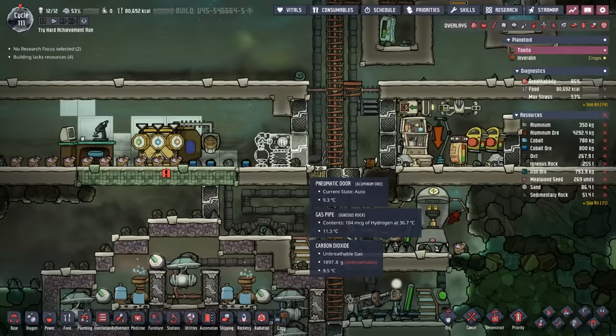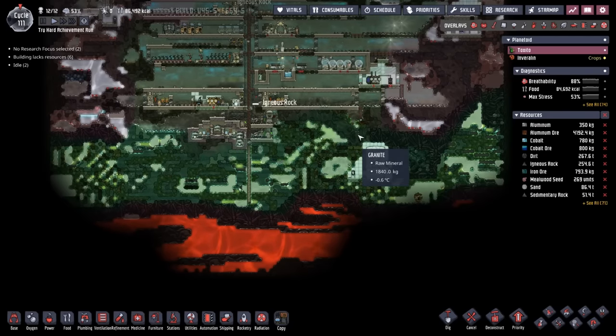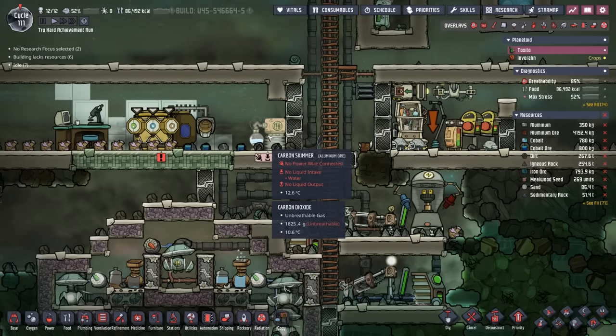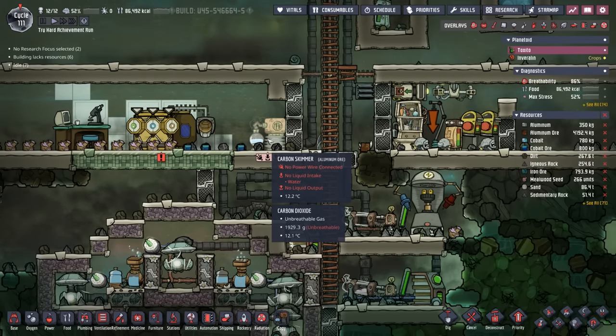I'm not even sure how I ended up in that huge conversation that all started with where we're going to put a carbon skimmer. Probably when I was thinking about where this colony is going to start and sort of finish in terms of where the duplicants live. But for now, this will be just fine as a location for the carbon skimmer.